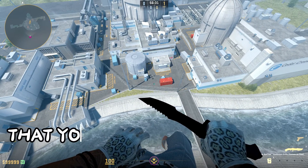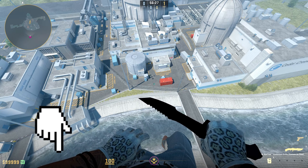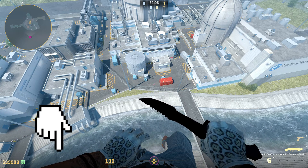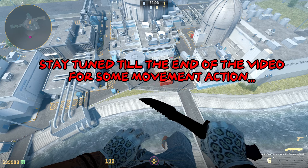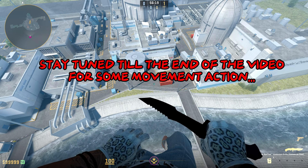Here are nine commands that you're going to want to put in your autoexec as fast as you can. I'll make sure to leave everything in the description below so all you have to do is copy it, paste it in your autoexec, and choose the key you want to bind. Let's get started.